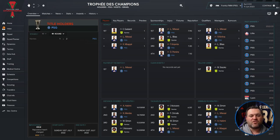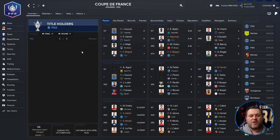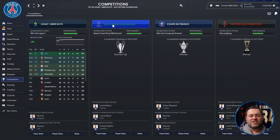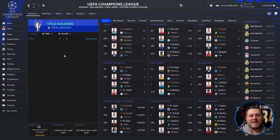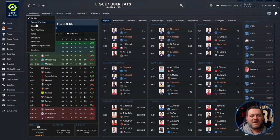They beat Nantes 2-1 in the Trophée des Champions. In the Coupe de France they got all the way to the final and beat Monaco 3-0. In the Champions League, PSG got all the way to the final but lost to Real Madrid, who were running the same tactic. So Real Madrid knocked out both Manchester City and PSG in the Champions League — meaning we already know they won it.